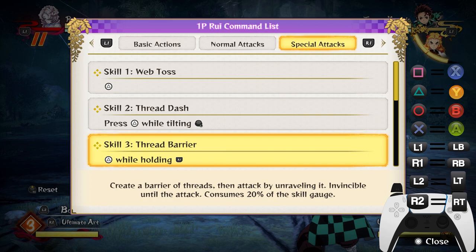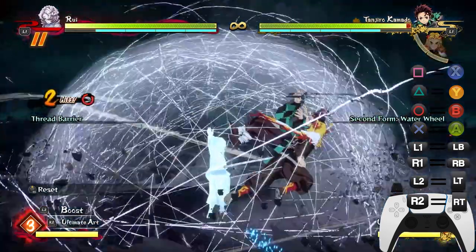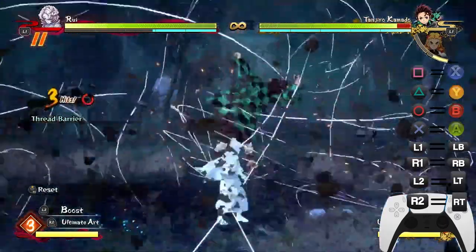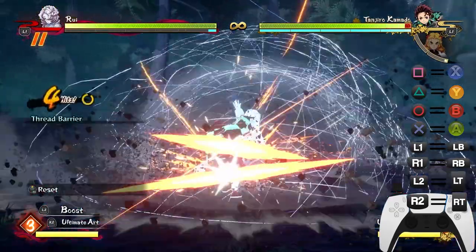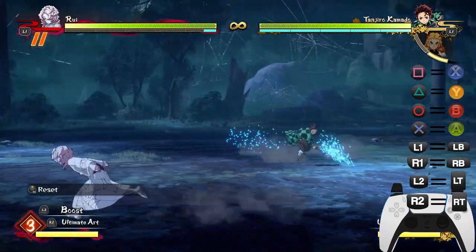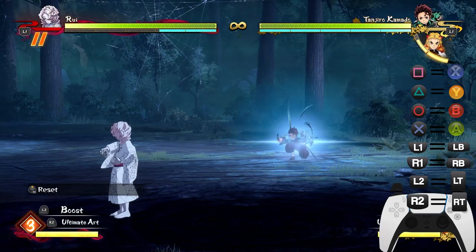Rui's final and most unique skill is the Thread Barrier — basically a DP or reversal. Press R1 and Triangle at the same time. It creates a barrier of threads and attacks with invincibility frames, consuming 20% of the skill gauge. It does start a red combo, so don't rely on it just for high-damage combos, as in most cases it starts a red combo.